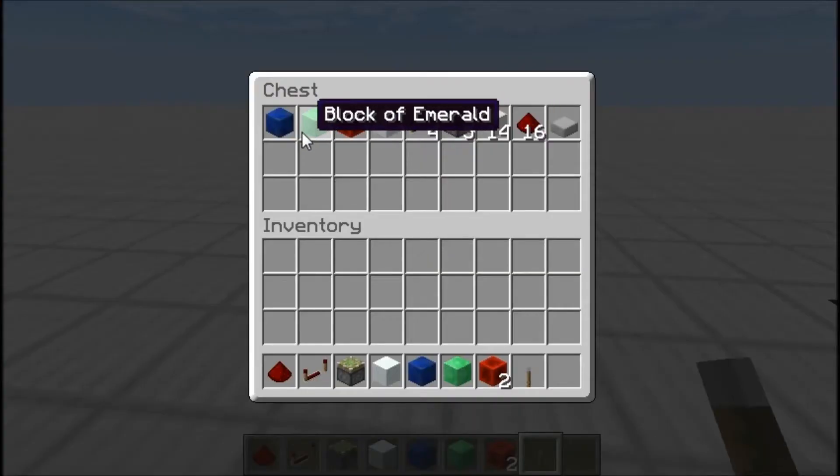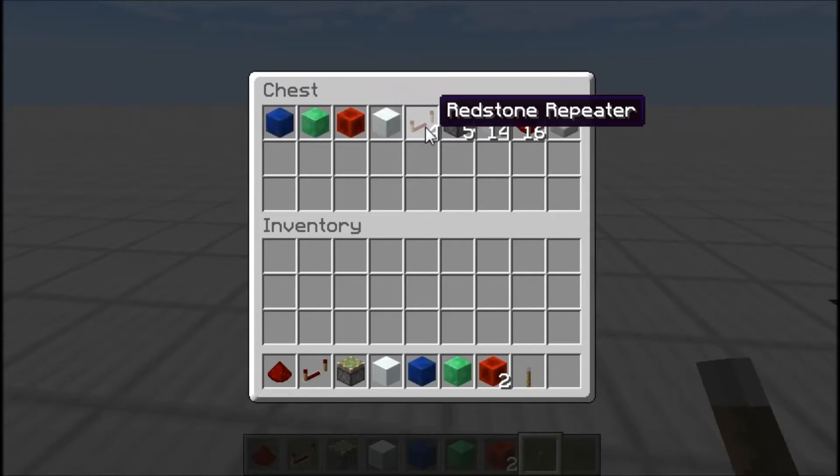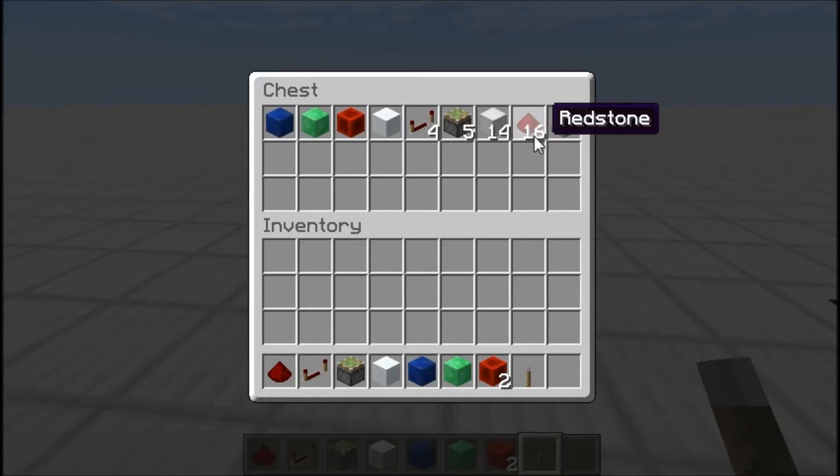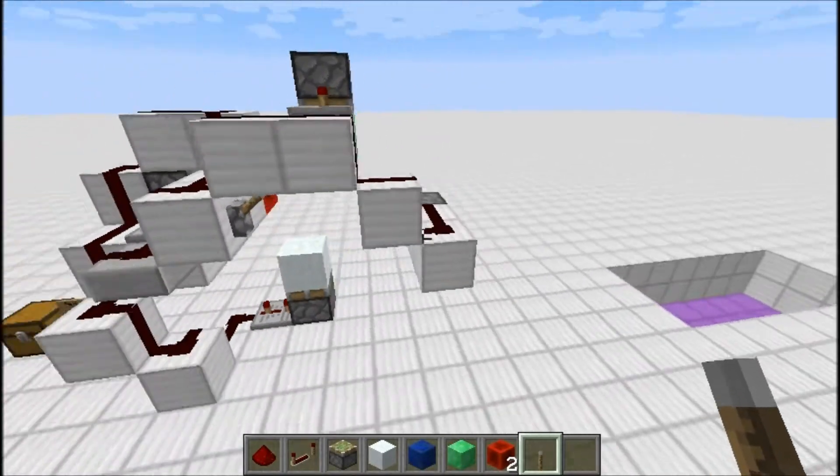These four blocks are your door blocks. You'll need four repeaters, four sticky pistons — I don't know why that shows five, but you need four — and some iron blocks. Those are the blocks I'll be using; you can use whatever you want. You'll also need some redstone dust and one half slab. So let's get on with actually building the thing.